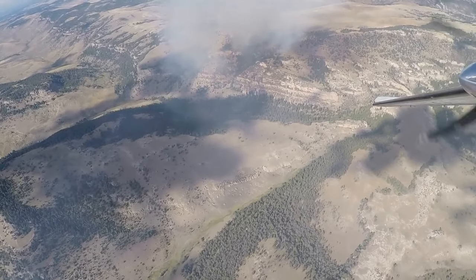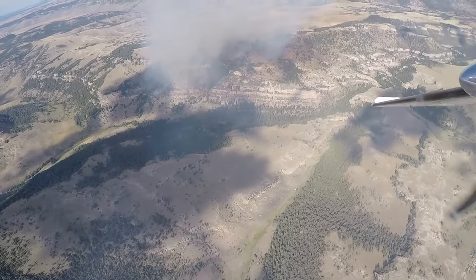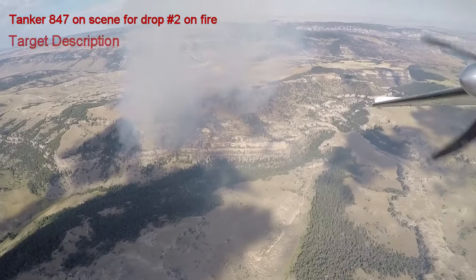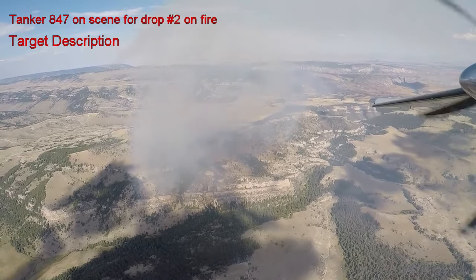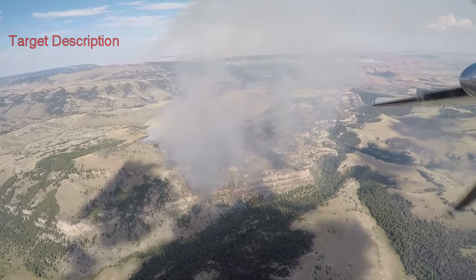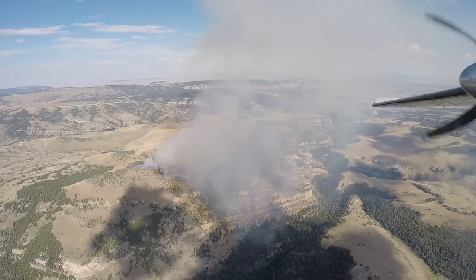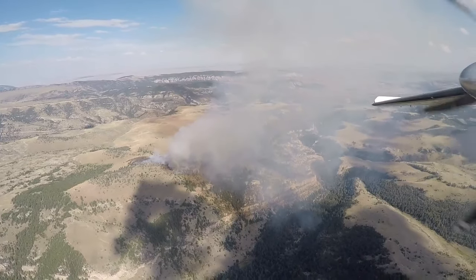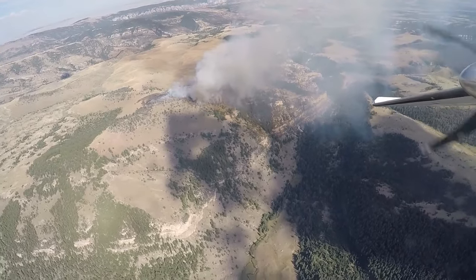Copy, 847, looking, coming around. Okay, gotcha — when you get over the fire, you'll see the lowest portion in the grass makes a V, it's cold, we're calling that the heel. What I'd like you to do is pick up 8-2-1's drop on the left flank — it'll be a 90 to the right — and come across the left shoulder.